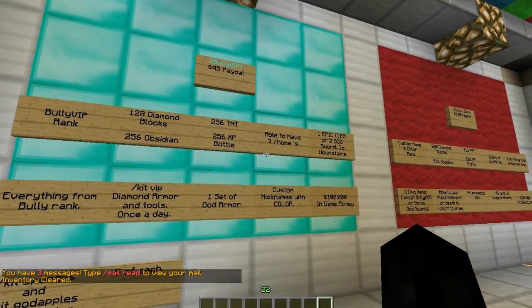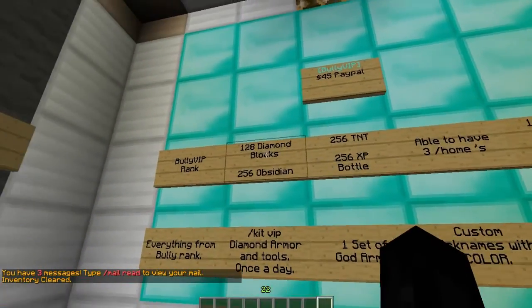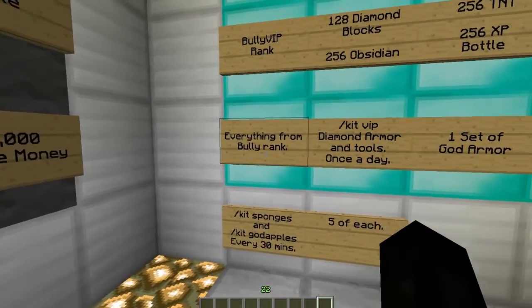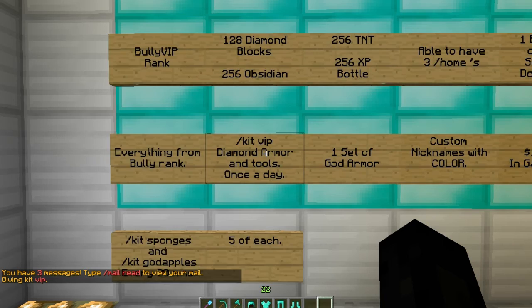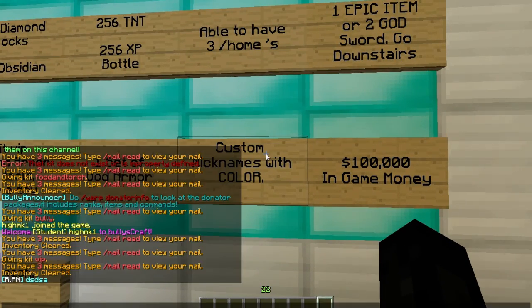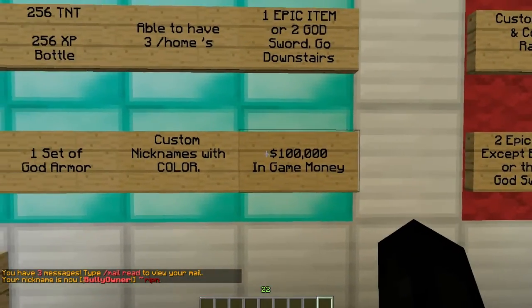Bully VIP is $45 PayPal and it's one of the more popular ranks. You get 120 diamond blocks, 2,056 obsidian, 256 TNT, 256 XP bottles, three homes, one epic item, and everything from the previous rank. Kit VIP gives you diamond armor once a day and one set of god armor. You're also able to make a custom nickname — like mine, it's colored. You do nick then the color code, and you get 100,000 in-game money.